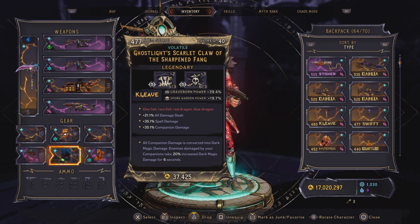For the armor, which is the most important part for this build, we are still using a Scarlet Claw. We have a little upgrade here with Greyborn power and Spore Warden power, and we also have plus 2 into Dark Hydras and plus 3 into Fateful Thralls. We have all damage dealt, spell damage, and companion damage. So this is a really really good armor.